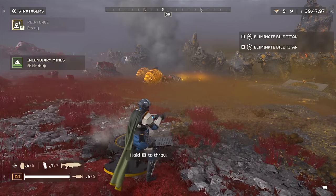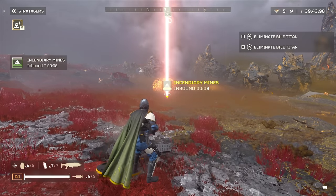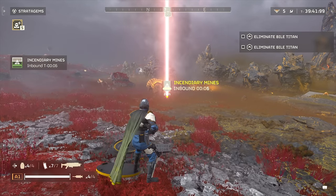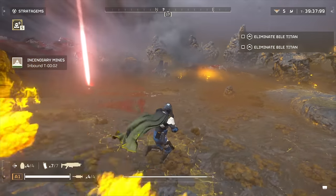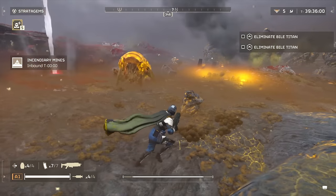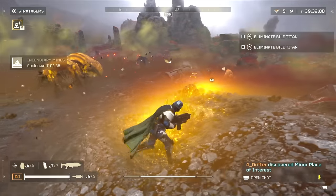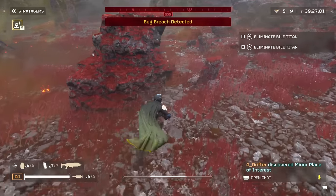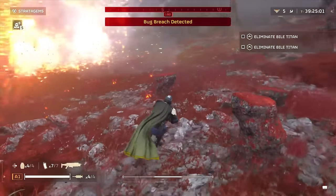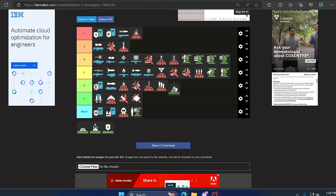Moving on we have the Incendiary Landmines. These are different from anti-personnel mines because they only deal fire and some impact damage. I found they really don't do that much damage — one mine doesn't even blow up the next one, so throwing out a field of incendiary mines kind of only screws yourself and your team. It's unfortunate; I wish they were better. Yes they can get kills and deny area, but the incendiary ones ain't it — D tier.